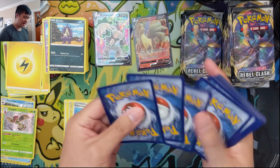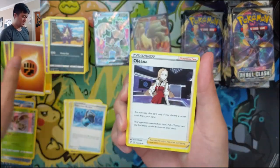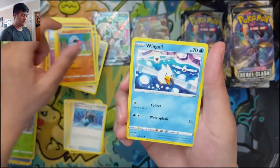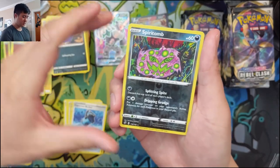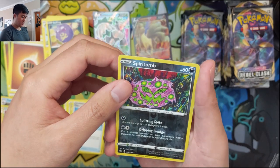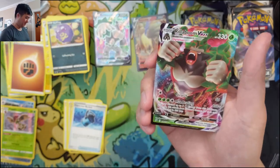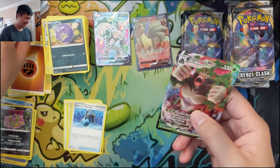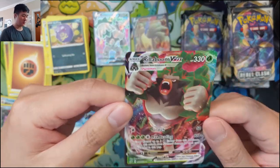It's been a little while since we got a hit — there are typically like eight hits in a box and we've only got two so far. Scyther. Spirit Tomb — flip the top of each player's deck and put one damage counter on your opponent's active Pokémon for each Pokémon in your discard pile. And yes! We are getting the cards we wanted — Rillaboom VMAX! This is the one we wanted to play.